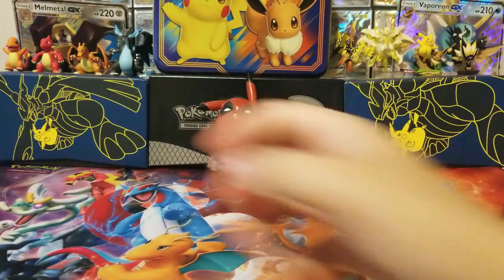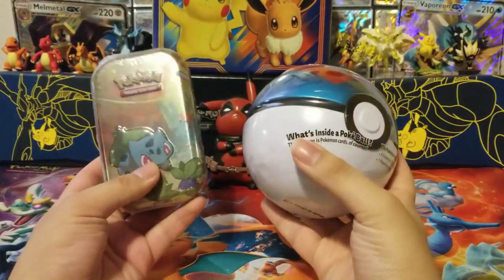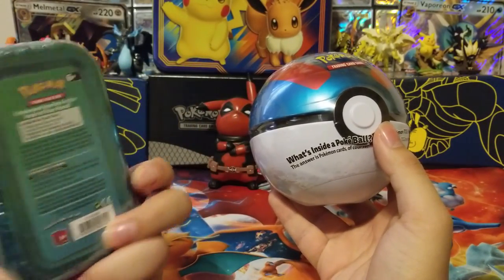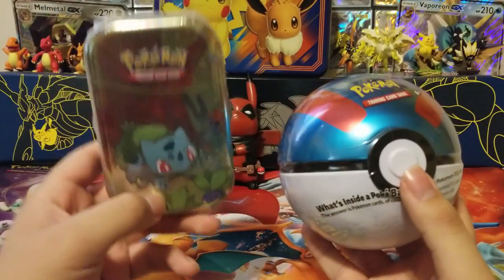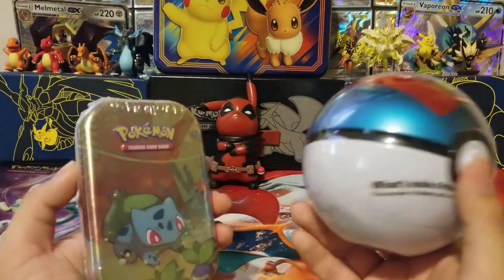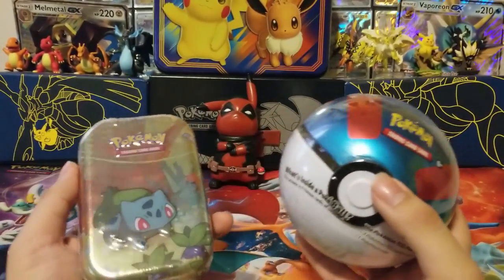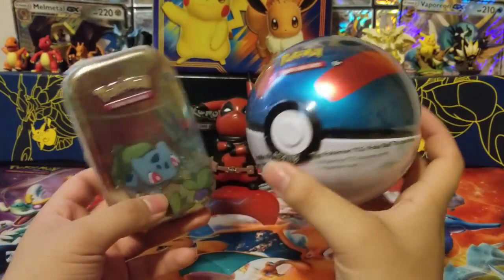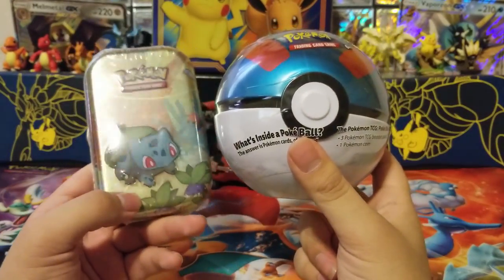Hey guys, SuperDolphin here and today we're going to be opening the Pokeball tin and the little Kanto tins. This one's Bulbasaur because I've already opened the Squirtle one, but not on camera — that was a little celebration thing my brother got me. So today we're going to be opening both of these.